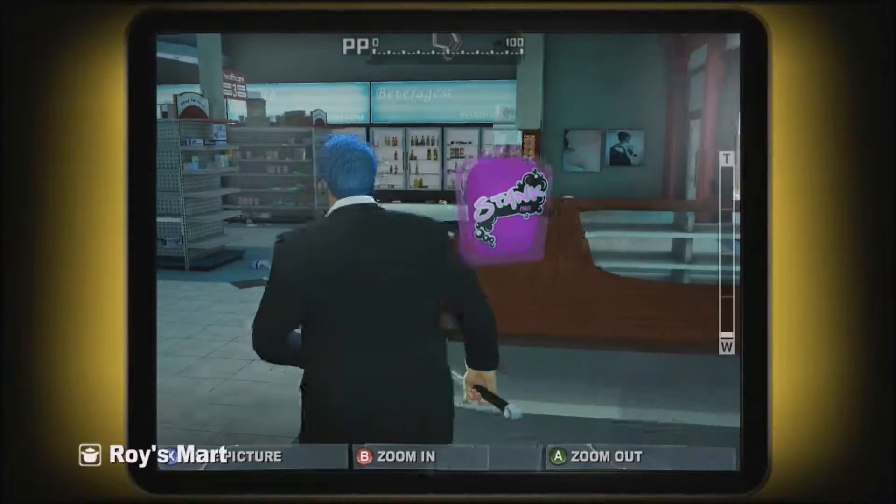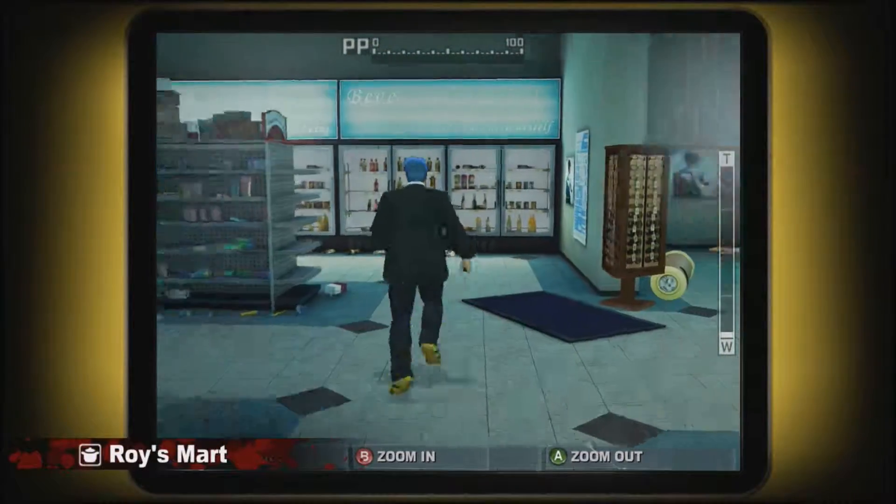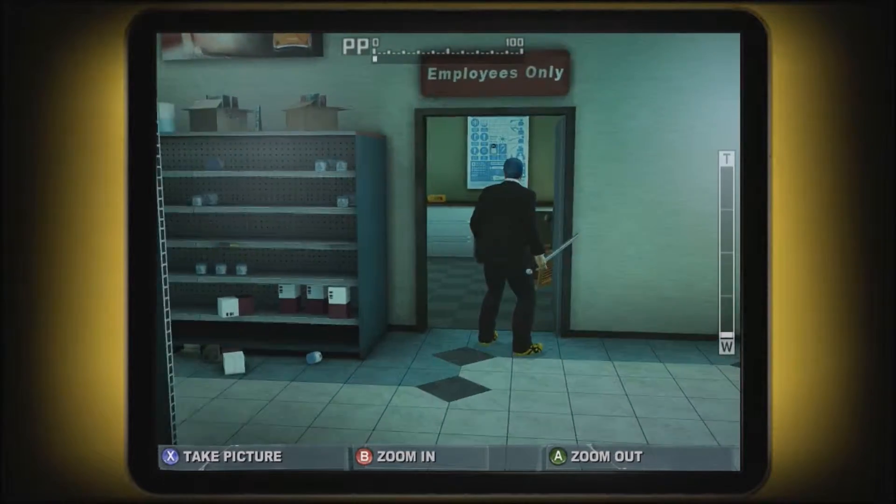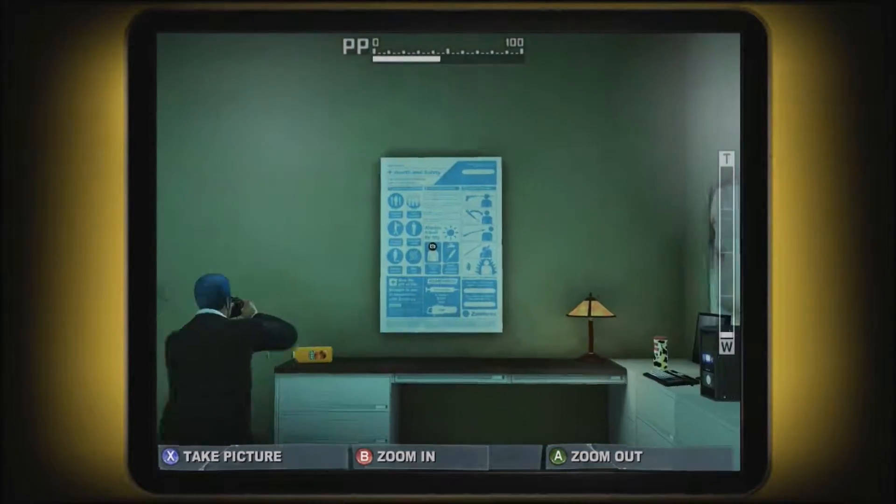The next one is in here in Roy's Mart. You could also get this one easily in the story — after you beat the looters, just go into here, use the pharmacy key, and it's right up here.